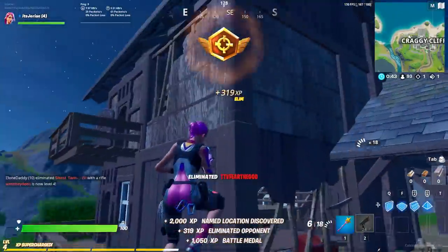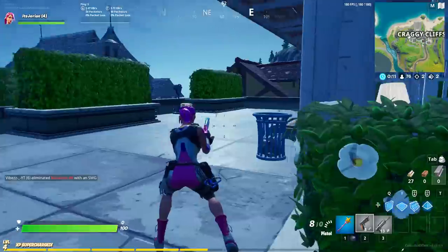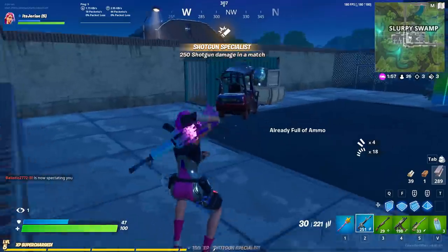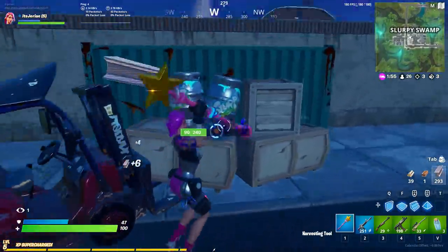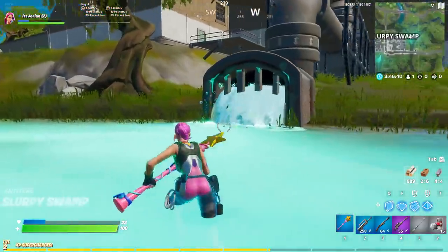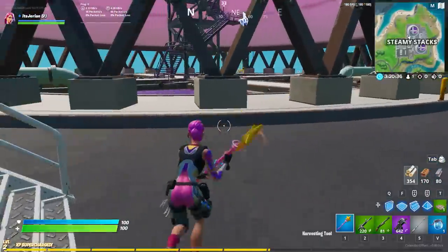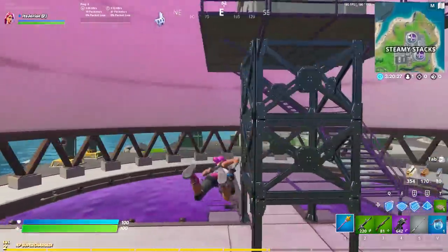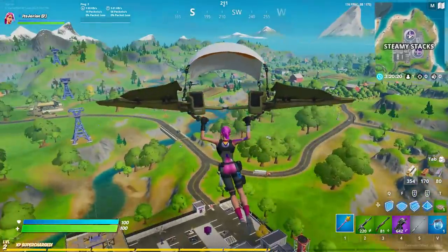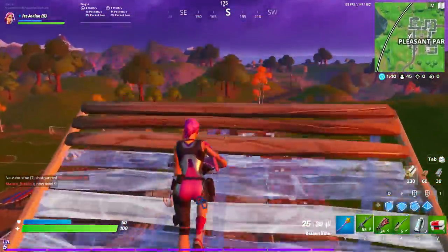Let's say you decide to land at a more popular spot though. It's very important to know all the unique attributes each location has. What I mean is that each location has something different that's only at that one location. At Slurpee Swamps, they have slurp containers everywhere that you can break and get shield or health. It also has a tiny slurp lake around it that heals you as you're in it, and will heal you even faster when you're directly under the leak. Another example is that at Steamy Stacks, anytime you're in the stack, it will send you up into the air and let you glide away. This is useful for flanking people or just rotating to zone.